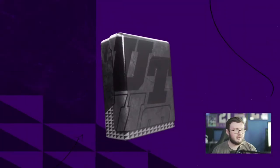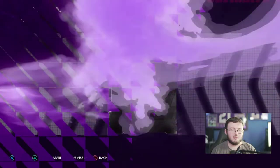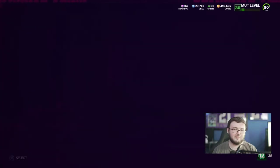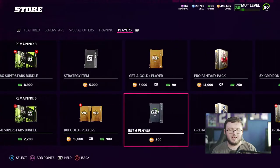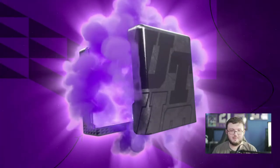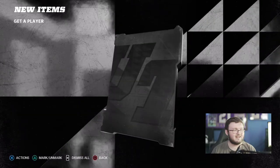Pretty much how this method works is plain and simple. You are going ahead and trading in all the low overall silvers to get either higher overall silvers or power-up cards that you can sell. Everything else you sell — gold you pull from these packs, sell. Elites from these packs, sell. Power-up higher overall silvers, sell.